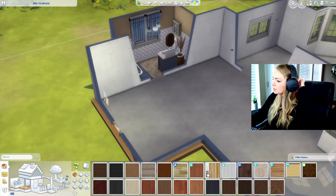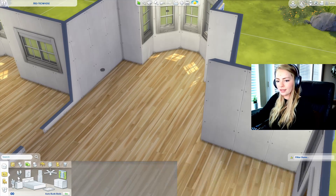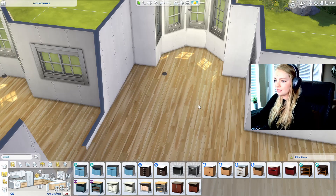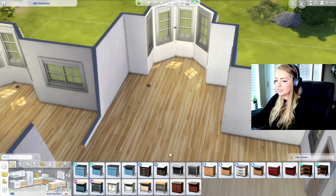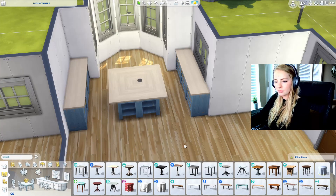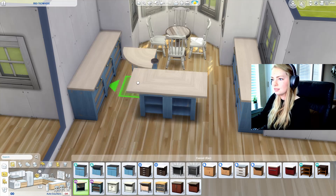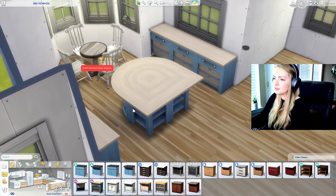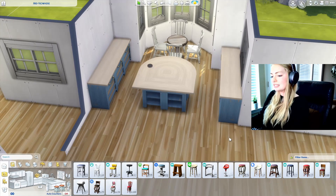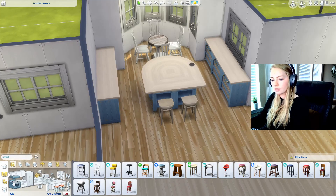Now we're going to move on to the main area. Let's get some floors — might as well do the Cats and Dogs ones since I'm using that so much. I'm going to do the kitchen real quick. I kind of want to do something different with the kitchen because I want this to be the dining space, and then the kitchen will be like along these walls. I really want to put an island in here. Let me just make sure that I can put a table in here and that your Sims can get back here. We're just going to go with that — I'll probably try to play test this before I upload it.